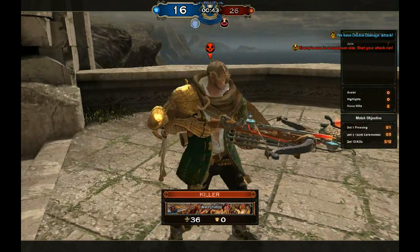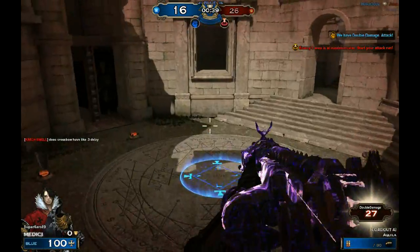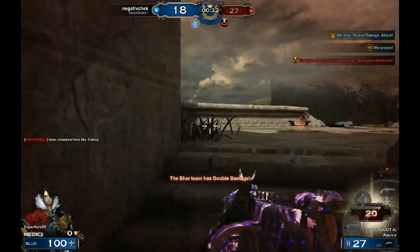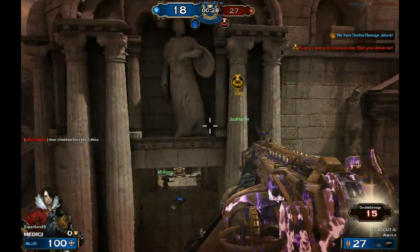I landed on the other jump pad and it made me jump up again — that's ridiculous. I wish you could see your ping. You can press Tab but you can't see your ping, so I really don't even know how badly I'm lagging. Maybe I should log into Call of Duty after this and check what my ping actually is.